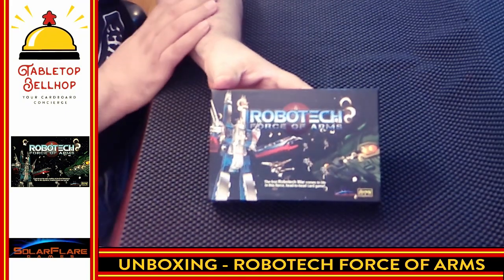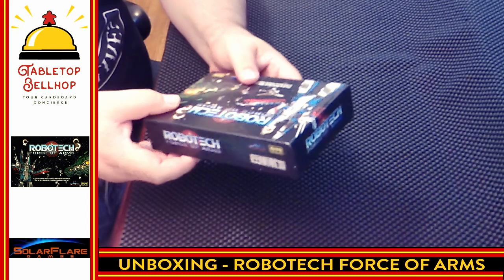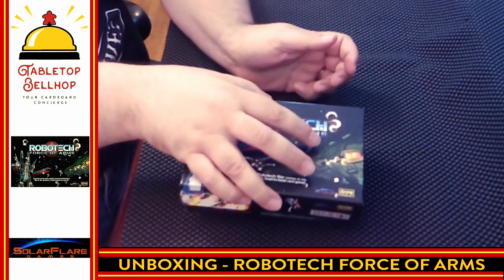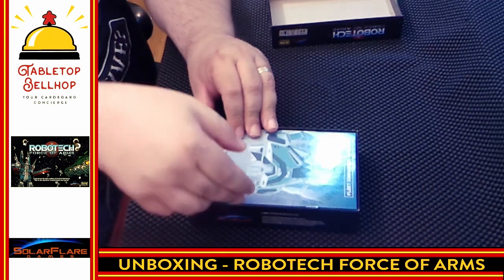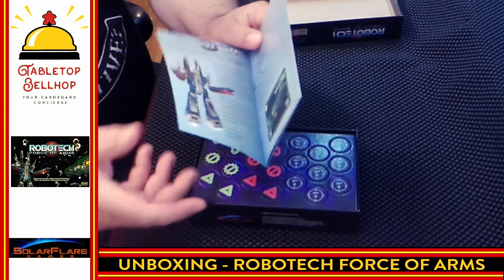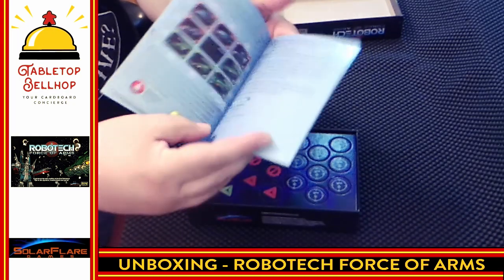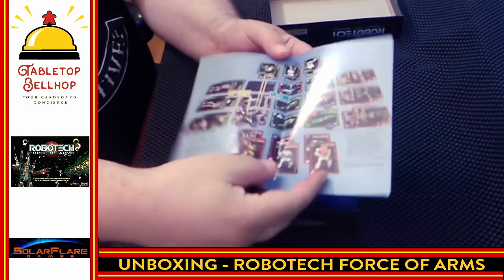Here you have the Robotech Force of Arms box — a very small box game, not a large box at all. Taking a look at what we get inside, we'll start right off with the Fleet Commander Handbook, which I have to assume is our rulebook. Some really nice Robotech art here already, as to be expected. Lots of text, not a lot of examples.